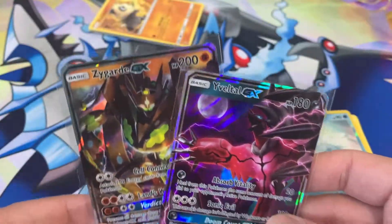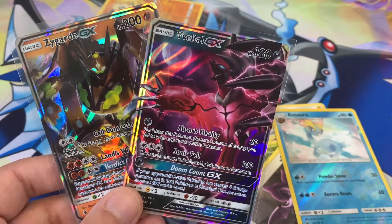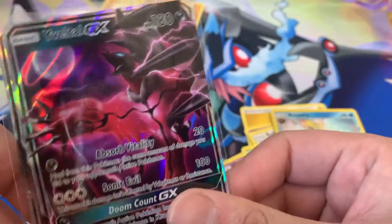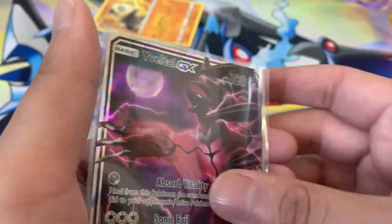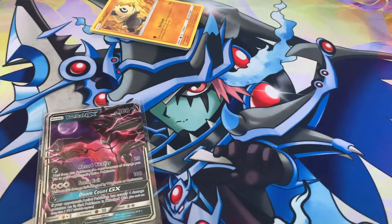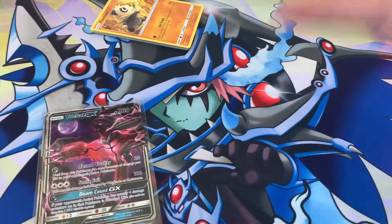We got Zygarde GX, we got Inteleon GX — great way to finish off. It would be nice if we could get a Zerneas too to complete the trio. Hope you guys enjoyed that Forbidden Light opening — I know it's a set you don't see much of nowadays. I hope to get a hold of more obscure and rare sets; Sun and Moon had a lot of great cards. If you guys liked this video, smash that like button, comment down below, and if you want to see more content please consider subscribing. I'll see you guys in the next video!